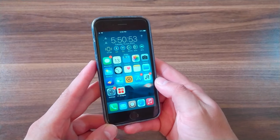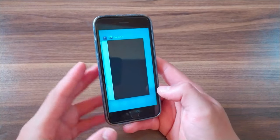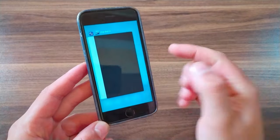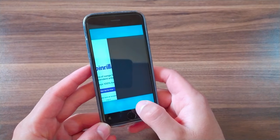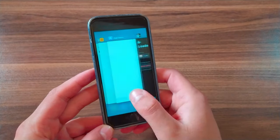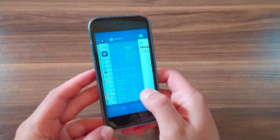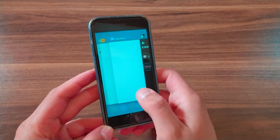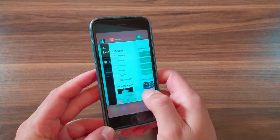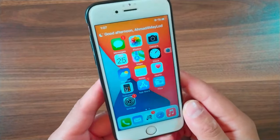The next tweak is Switch Shades. This tweak redesigns the app switcher and brings colors based on the app icon of the currently selected app, with a nice color transition while scrolling. The color transitions smoothly as you scroll between your apps.